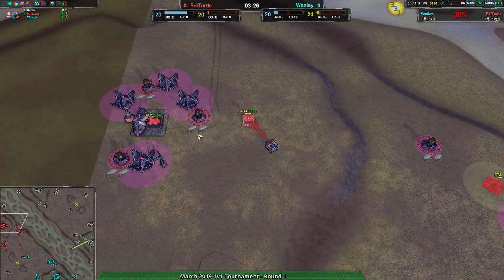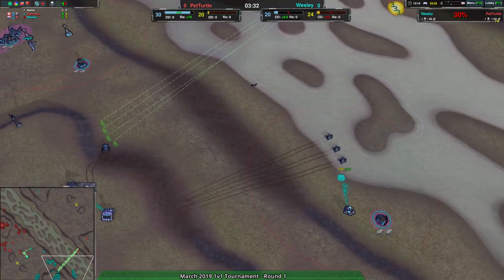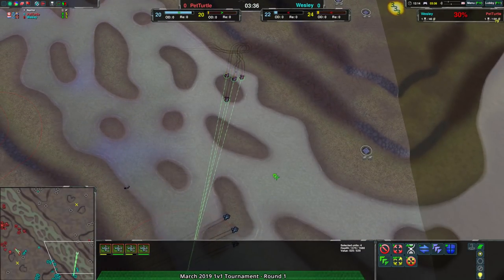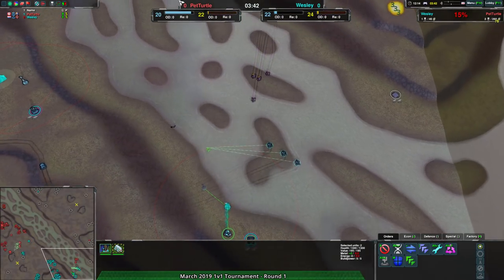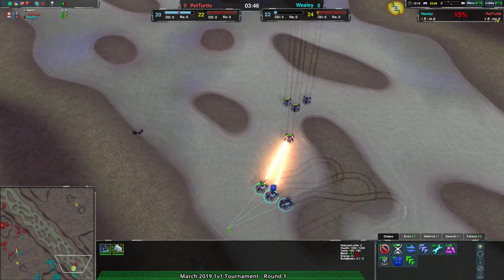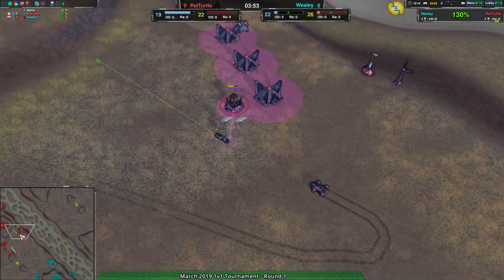Pet Turtle is starting to nearly excess, but they're doing okay. However, Wesley has had much stronger production this entire time and is starting to expand over the eastern side of the map. It looks like they're clearly setting up to expand — a mason in the southeast heading toward the eastern side. Pet Turtle comes in, but unfortunately one Scorcher was too far in front and goes down very quickly.